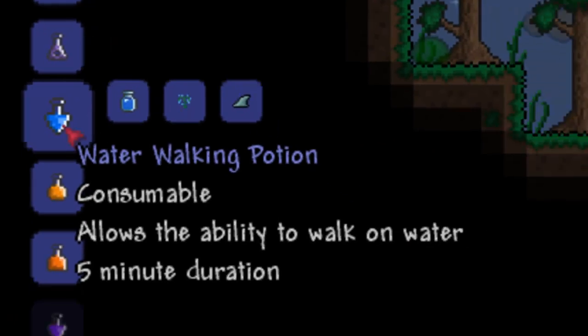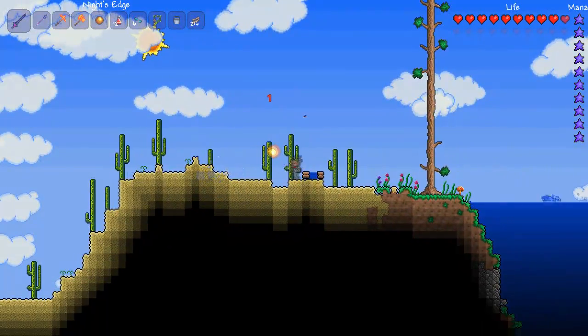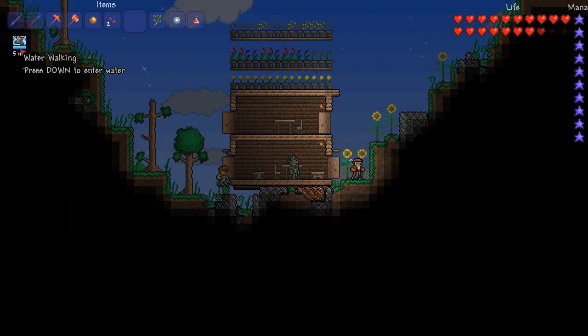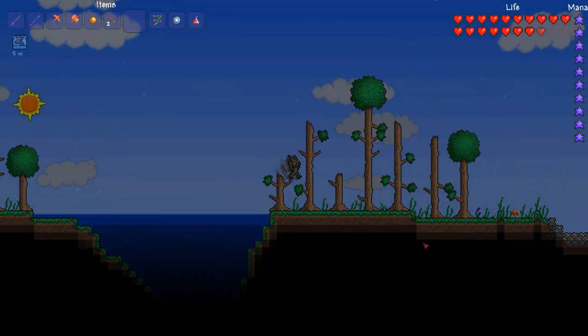The last potion is the water walking potion. It can be made from bottled water, water leaf and shark fin. Water leaf can be harvested from the deserts and if they're submerged in water they will give you seeds. The shark fins can be found in either end of the world in the ocean. This basically allows players to walk on water — if you want to submerge yourself just push down.